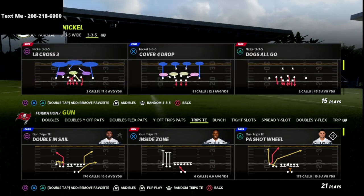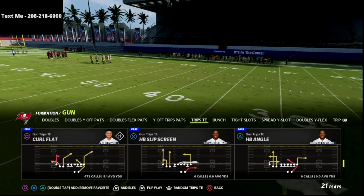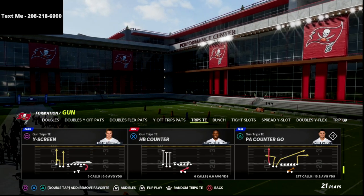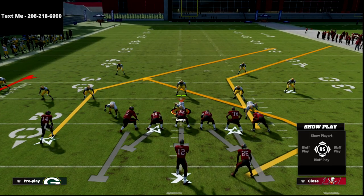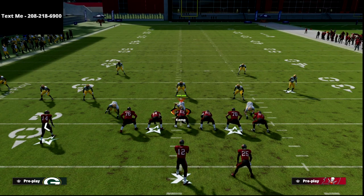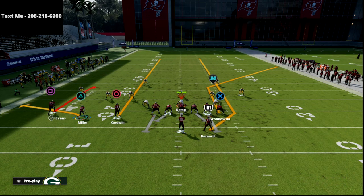This is a cover three beater, but it can pretty much beat every coverage. I like to run this out of the play curl flat — you could also do the same basic thing out of doubles and sail, out of the trips tight end formation. What we're going to do is smart route the tight end corner, streak the running back, and then with the circle receiver you can either streak him up the seam for a quick seam read, or simply put him on a curl.